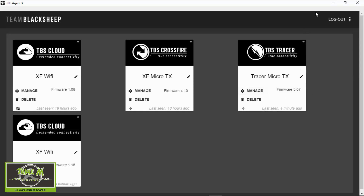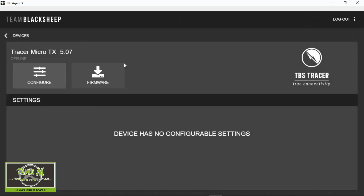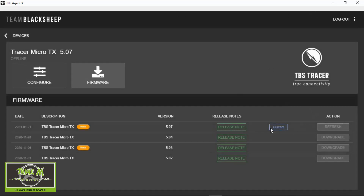What is this video about? As you can see from the start of this video, yes, there's a new power mode for your TBS Tracer transmitter. So let's take a look at the Agent X — we can see what's on offer. We're going to go to Firmware, and you can see I've updated mine already.